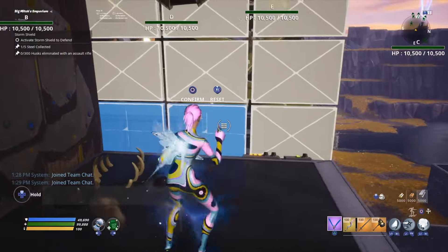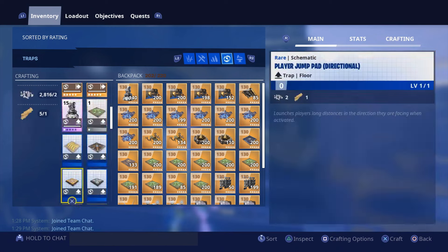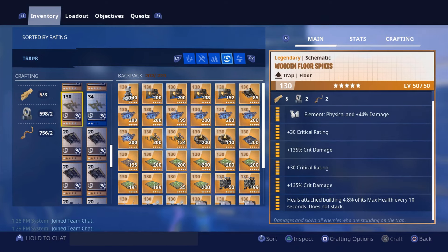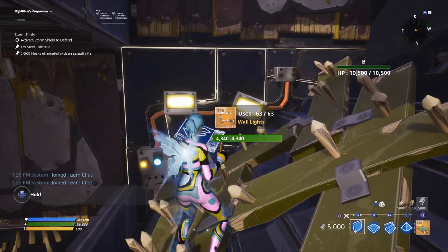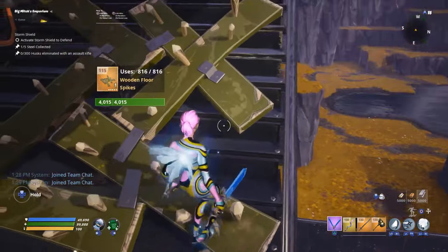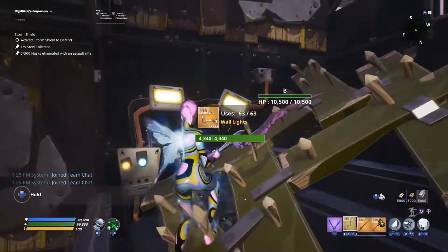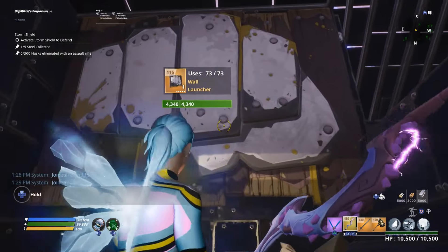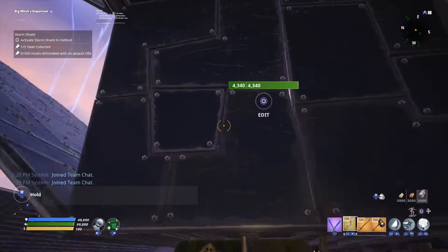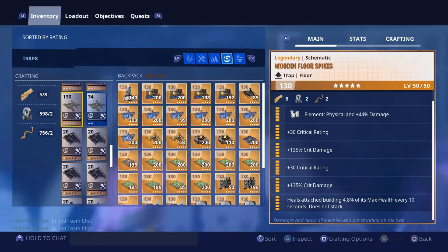We're going to have another little edited quarter wall, a ramp with wooden floor spikes on it. These have heals-building-attached and are a DPS wooden floor spike — so crit rating, crit damage, crit rating, crit damage. To the left there's going to be a wall with wall spikes or wall lights on it — this is so if any husk beats on this floor, the wooden floor spikes can heal it and the wall lights will stun them so they won't beat on it anymore. One tile up there's going to be a three times impact, two times reload speed wall launcher, and to the left there's a wall above it. You could add a ceiling drop trap here, which is what we're going to do right now.